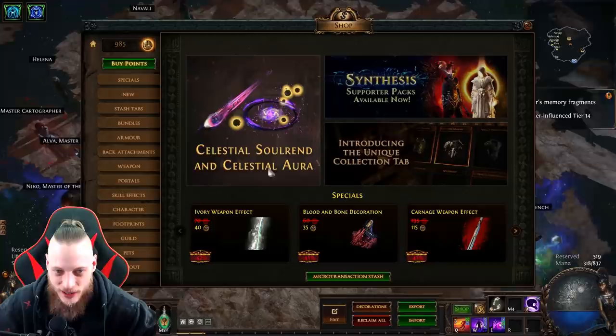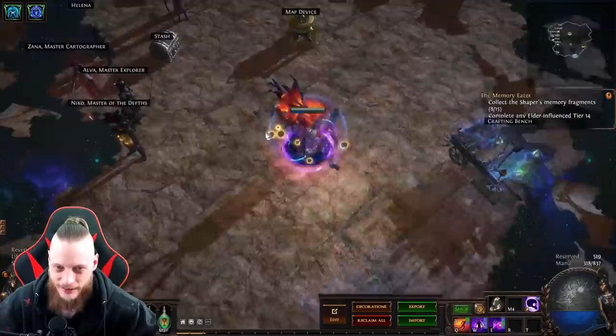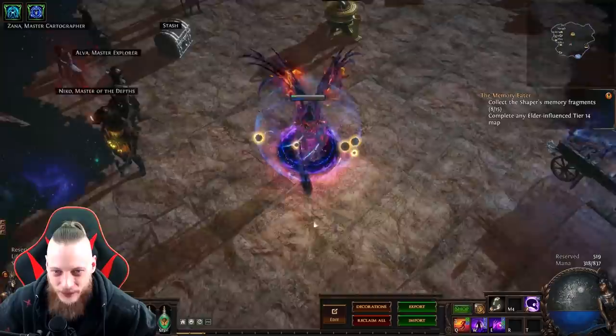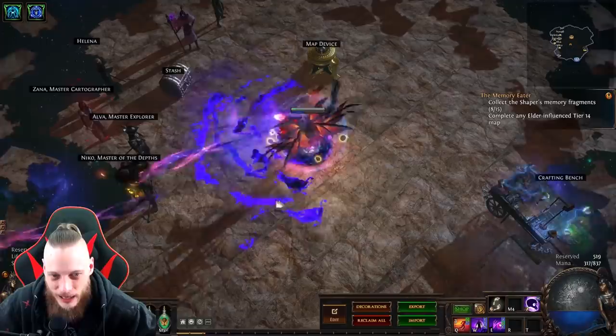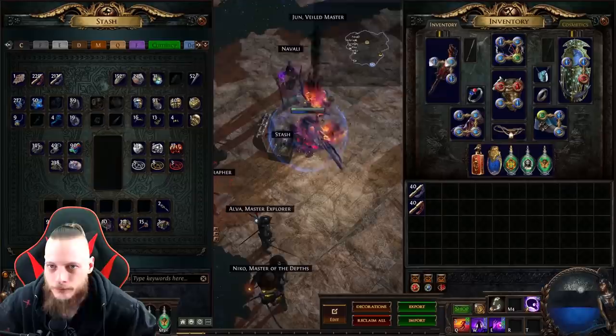I was opening the shop and I saw Celestial Solrent, Celestial Aura. Rip money. I love Celestial stuff, you guys know that. Celestial hideouts, or at least the shaped hideout. Now we have this beautiful Celestial Aura here that looks actually pretty cool, and this beautiful arcane Celestial Solrent.